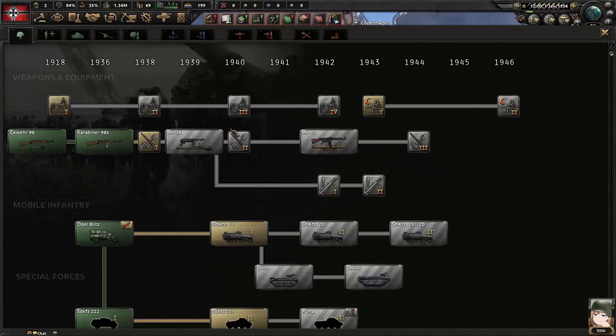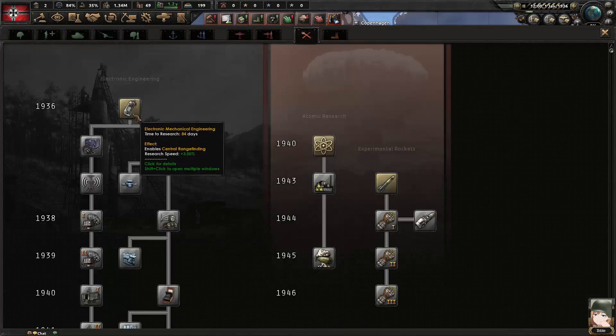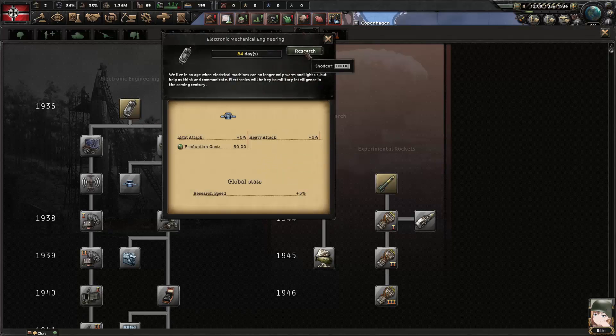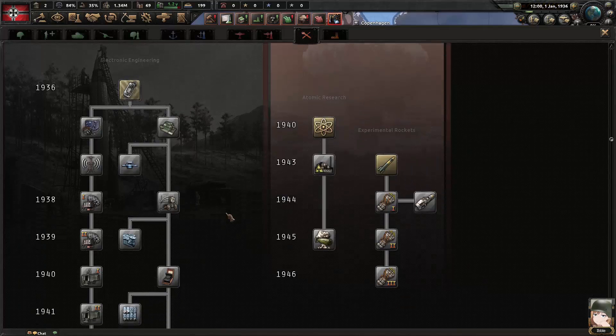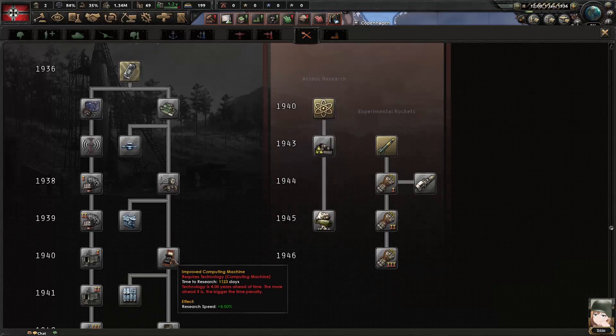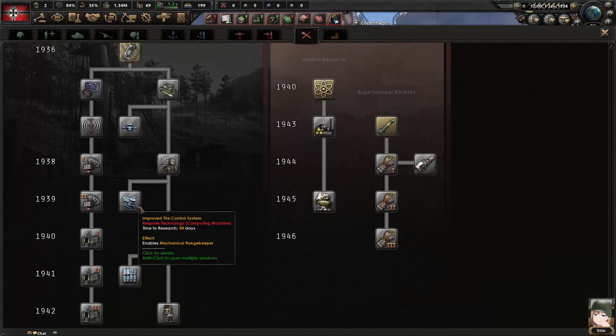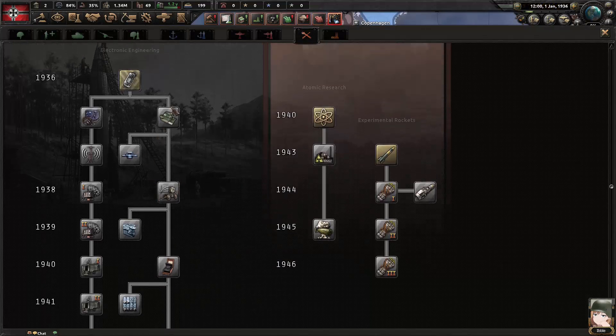So I've got basic machine tools and construction lined up. The next one is Engineering — we're going to research electro-mechanical engineering, the top-left one, which gives us more research speed. Further down that branch is mechanical computing, which also increases research speed. Research that makes all your other research go faster is always useful.